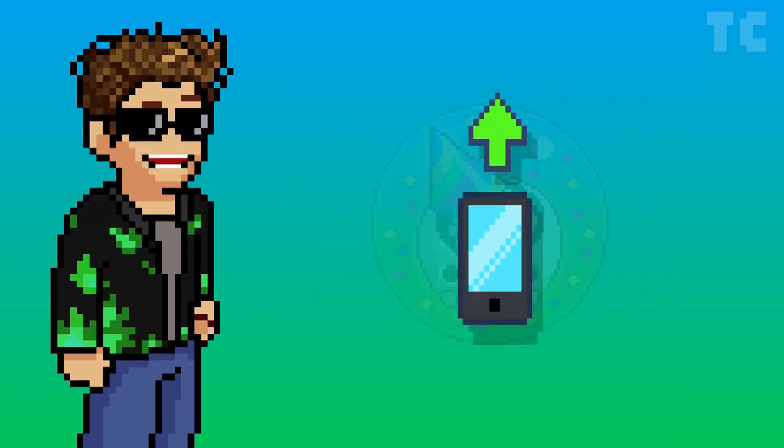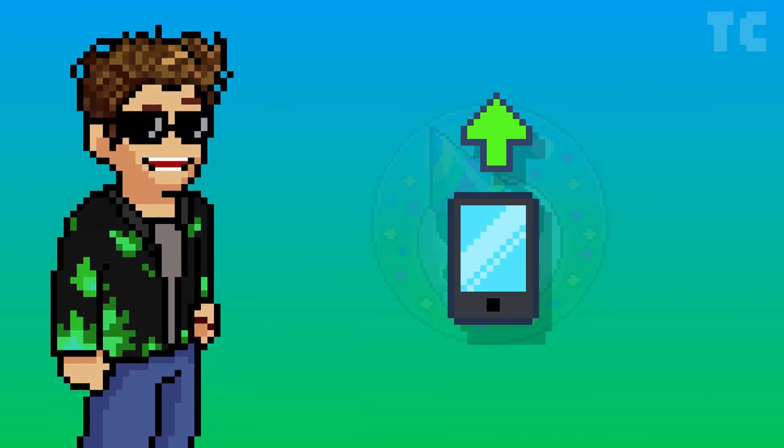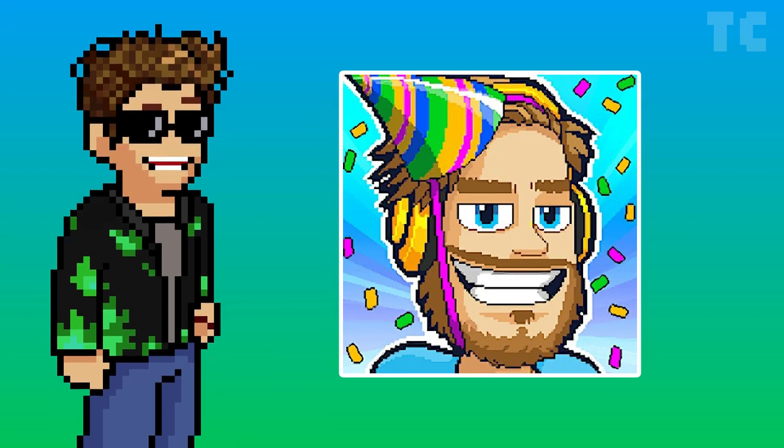The first step to gain these exclusive items in game is to of course update your game. You'll know you are on track when the app icon changes from the normal Pewds to Pewds wearing a nice party hat with some streamers in the background, and it'll be a lightish blue.